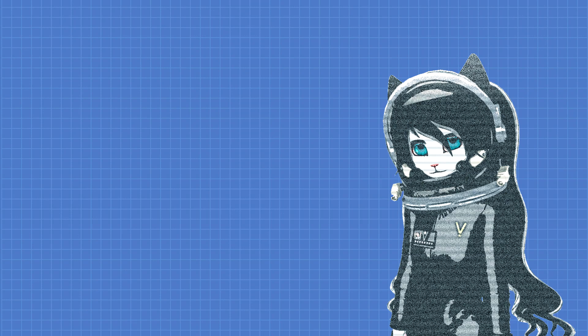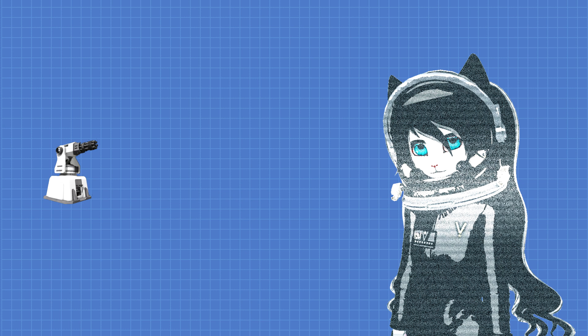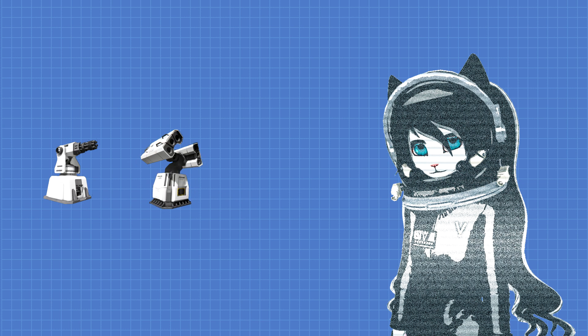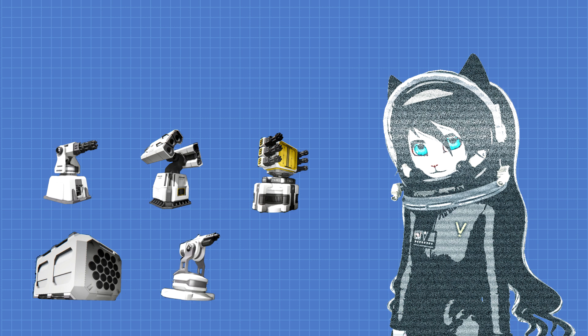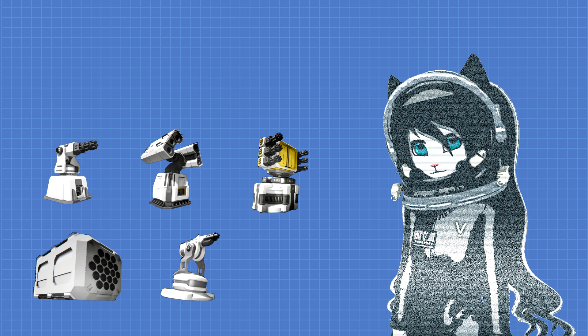To summarize: Gatling turrets for versatile, cheap, and balanced offensive and defensive uses. Missile turrets, super grid guns, and rocket launchers for offensive purposes, which cost more PCU and materials. Interior turrets to guard against infantry in blind spots and tight spaces, or where it's not desirable, impossible, or unnecessary to put a Gatling turret. The least you spend for the same combat effectiveness result, the more combat efficient your design is.